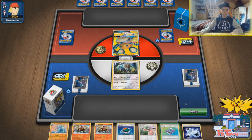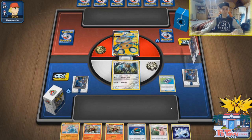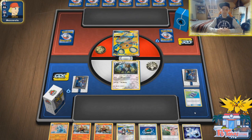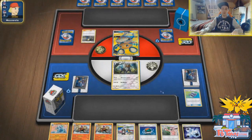We start first. Pokegear does not help in this scenario. Guzma and Hala can find ourselves a Metal Frying Pan or Giant Hearts, but we don't have Welder in hand, so we are just gonna pass the turn with a lone Type Null. The only thing the opponent will need is a Zapdos, Electropower, Energy and a Switch. He does start with Dedenne, which is a huge deal for us. We did not get down any Onix, so we're gonna be fighting from behind.